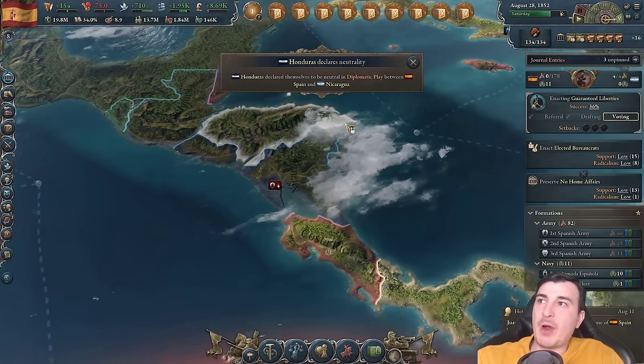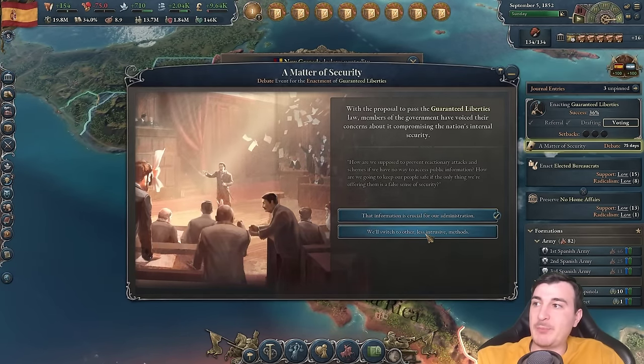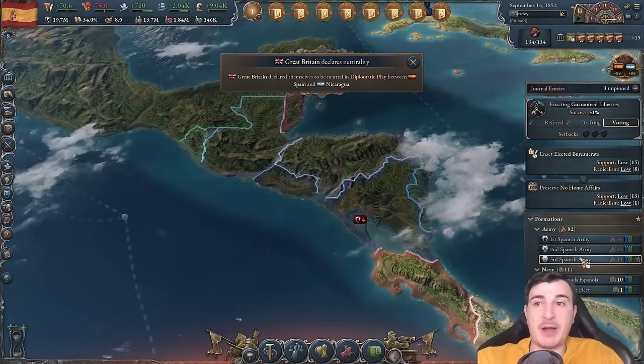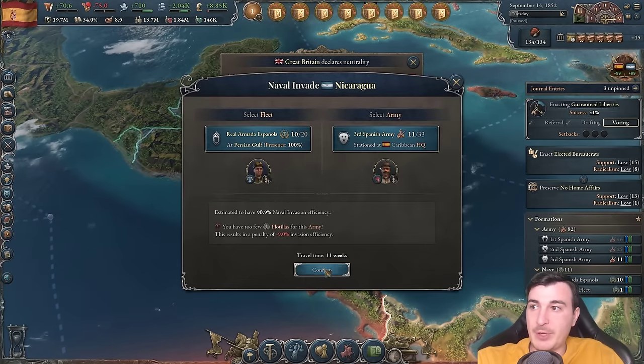We're making progress in Central America too, slowly bringing every rebellious nation back into the Spanish Empire fold. Let's do a cheeky naval invasion here now, and merge the fleets — I'd rather have just one fleet since I don't have that many ships overall.